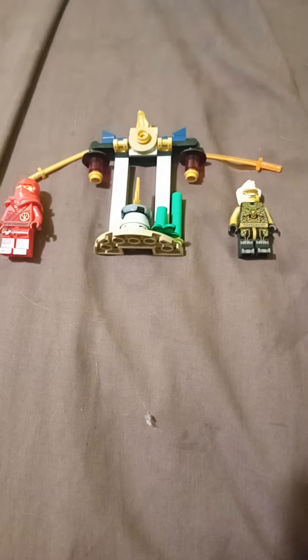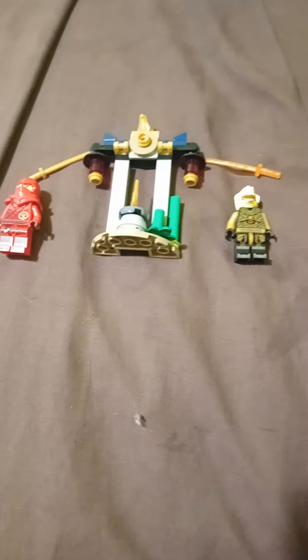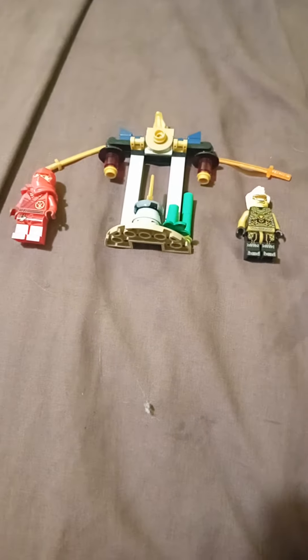Welcome back to another video. Today I wanted to do a review on Kai and Rapton's temple battle set. First off, the minifigures: we have Kai Smith in his Dragon's Rising suit, which looks amazing — he comes with a sword. And we have Rapton with this very cool orange wood in the armor piece.